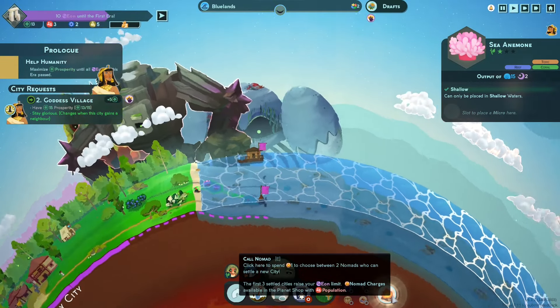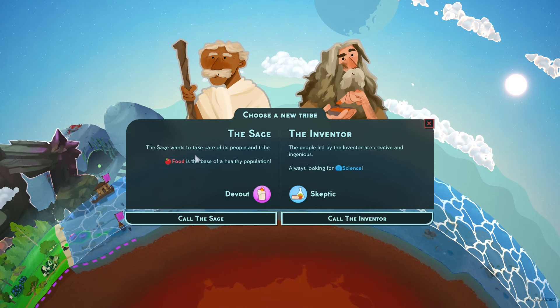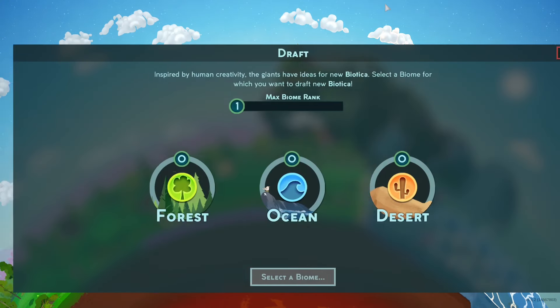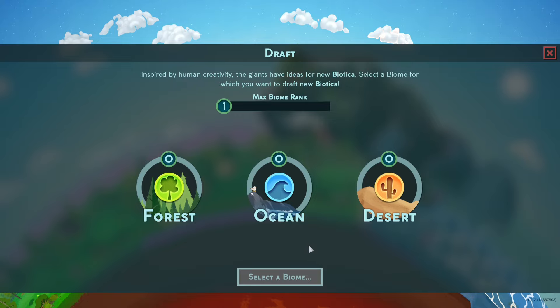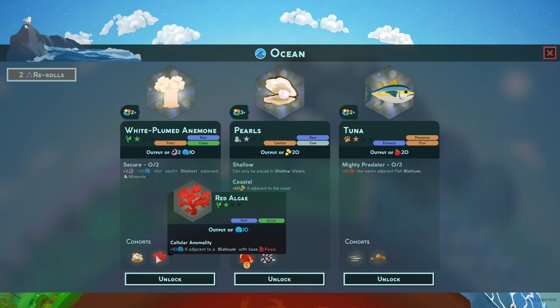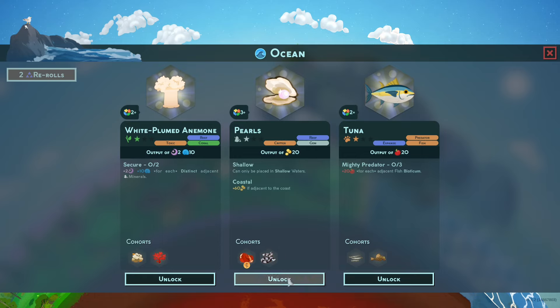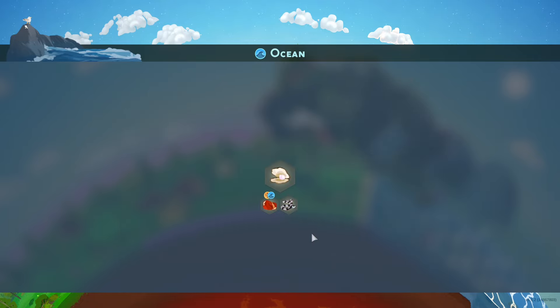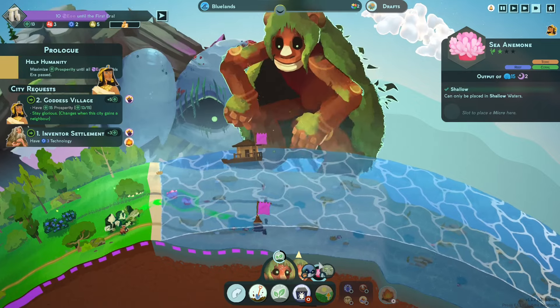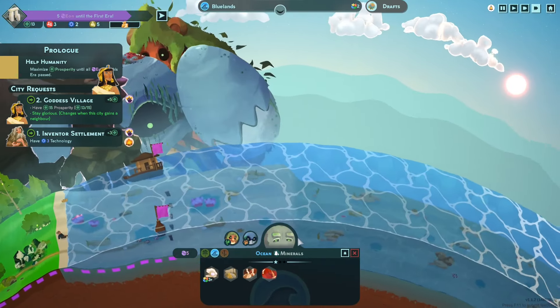Eureka! We can choose a new one. We have the sage — food and science — and the inventor which is science. Let's do the inventor and put him right here. As they're going through, let's do ocean. We've got some really good gold output. We like gold but also mystery, which gives science. Ocean it is.